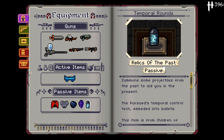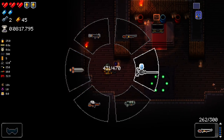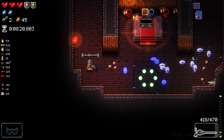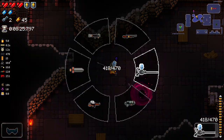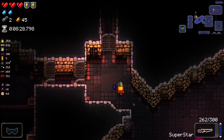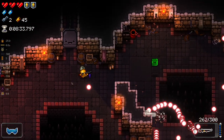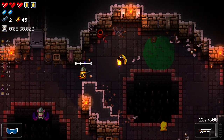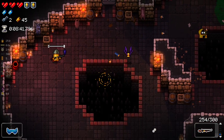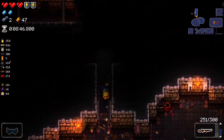Temporal Rounds - summon some projectiles from the past to aid you in the present. Oh shit, is this what I think it is? Let me just try using a gun that I can fire a bit faster. Yes it is. Basically when you reload, it'll fire more bullets - like the starting pistol of the unstable character. It doesn't do much with this weapon... oh no, it kind of does. It's working out just fine.